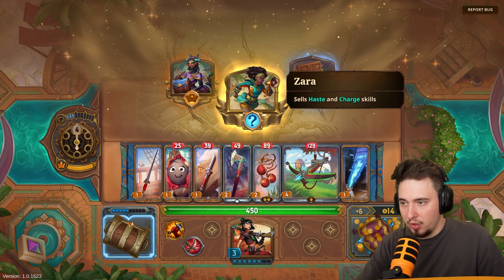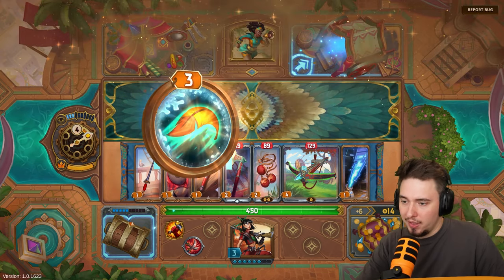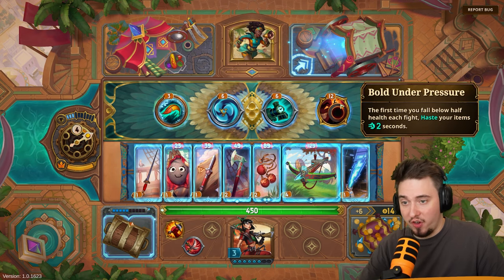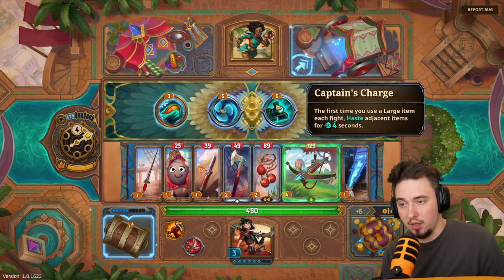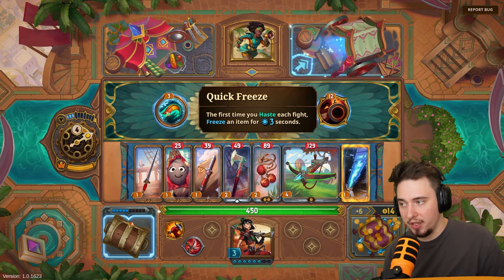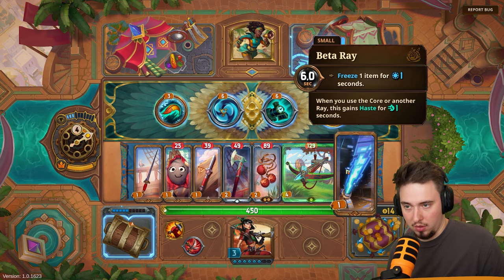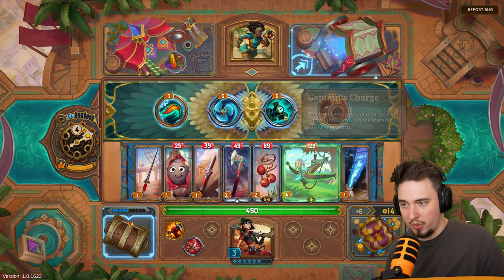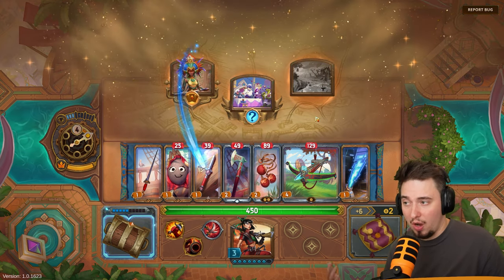This day is out. Selling medium items — don't need those. Let's check haste and charge skills — we've got the gold for it. Options: the first time you fall below half health each fight, haste your items — that's for 12 gold. First time you use a large item — we don't have one. At the start of each fight, haste aquatic items. The first time you haste each fight, freeze an item for three seconds — but we need haste to trigger it.